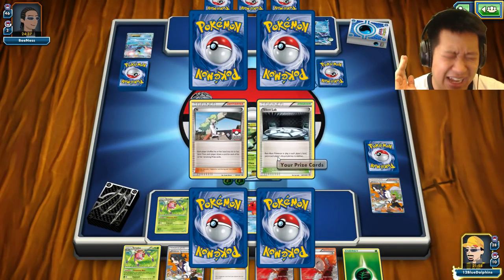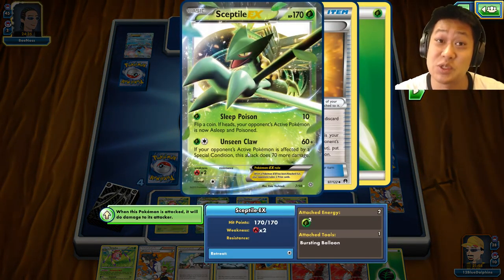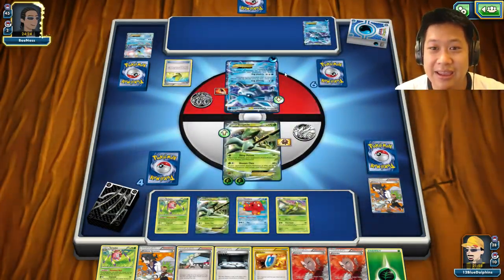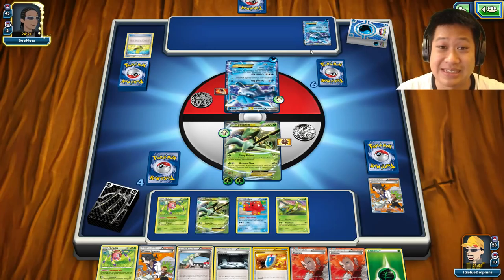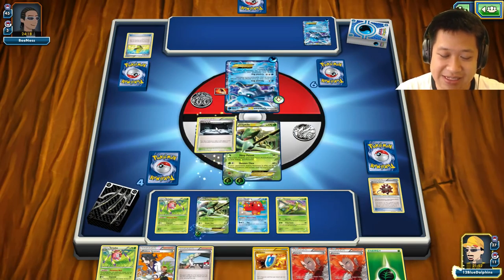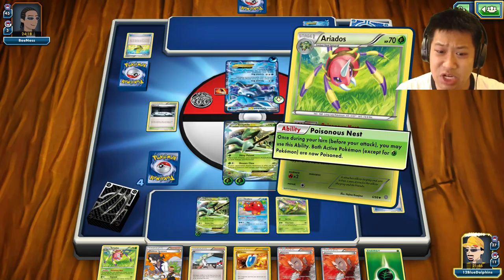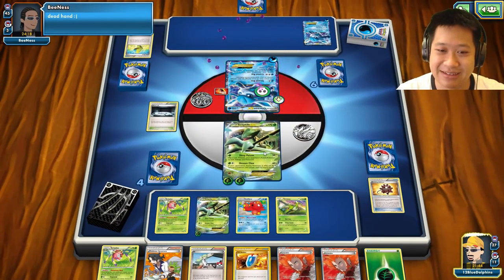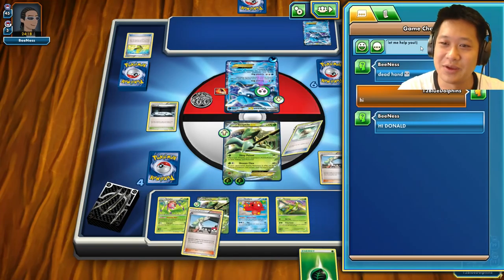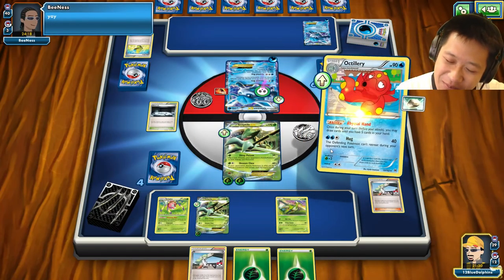This is the best setup I've ever seen with Sceptile! I've got Octillery set up, Ariados set up, and Sceptile was ready to go in the maximum time possible — with a Bursting Balloon. He's trying to put all the energies onto Glaceon. He might be stuck — just Shauna, not going to attack me. He'll put down okay. I'll play this down right here. Dead hand — let me help you out. There we go. And I'll pull some more cards.